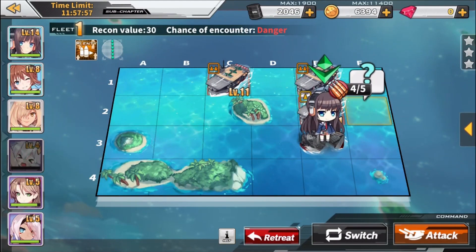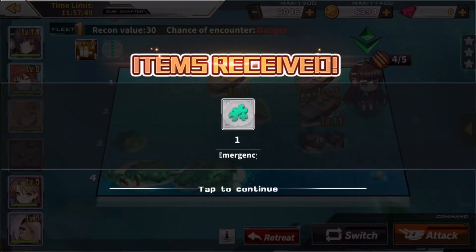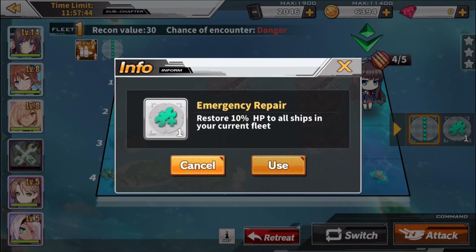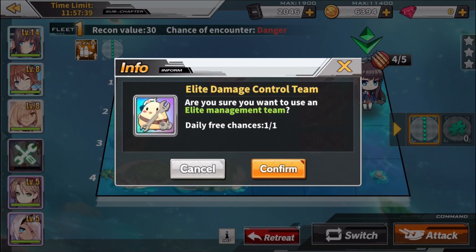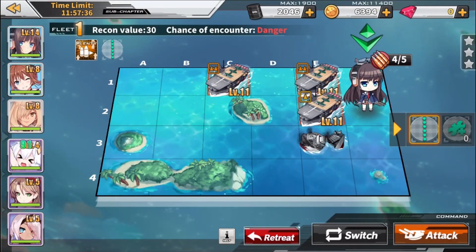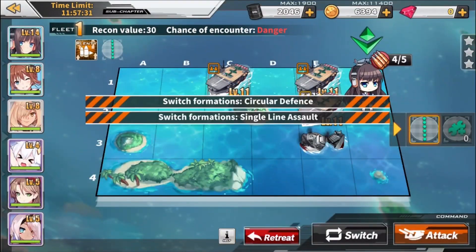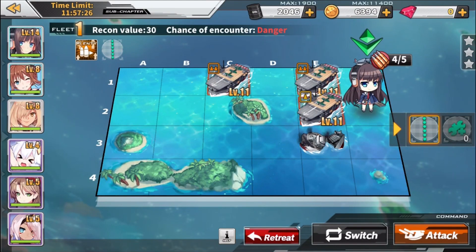You can't heal your characters until you actually leave, so you have to be prepared when you go into these levels. You can use emergency repairs — you get one a day — to bring a character back to life. You also get these little emergency repair items as you move through to give them a small health boost. Other than that, they don't heal up, so you'll have to be fully prepared going into levels because it can get a little bit difficult.